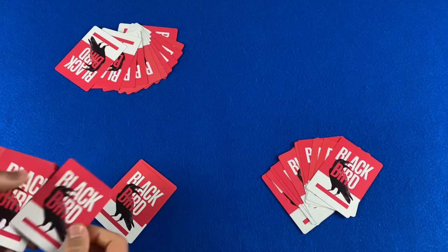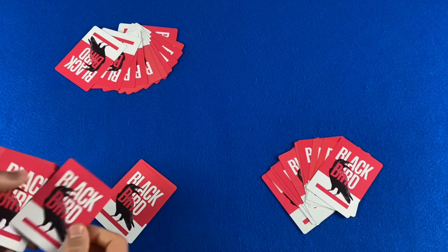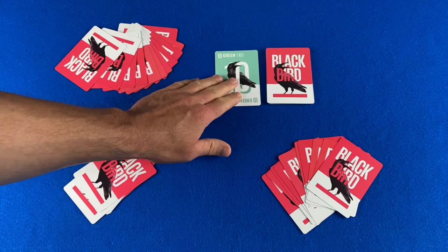Next, deal a five-card nest — these cards will come into play during the bidding phase. The rest of the cards are placed face down as a draw pile; turn the top card over.